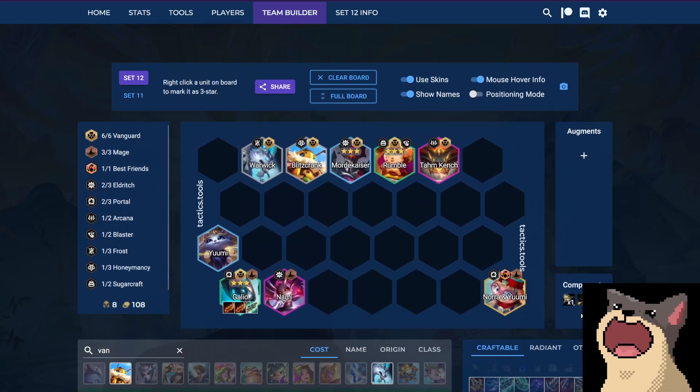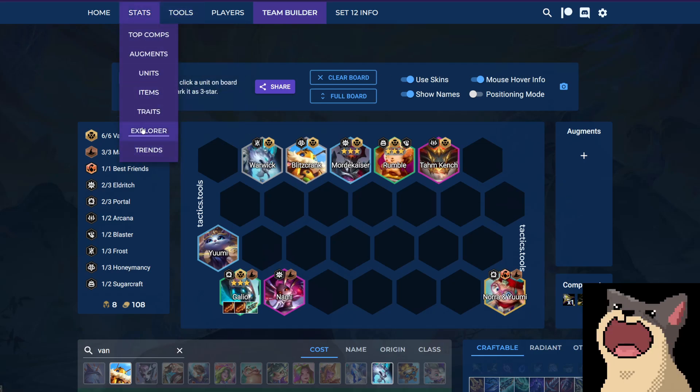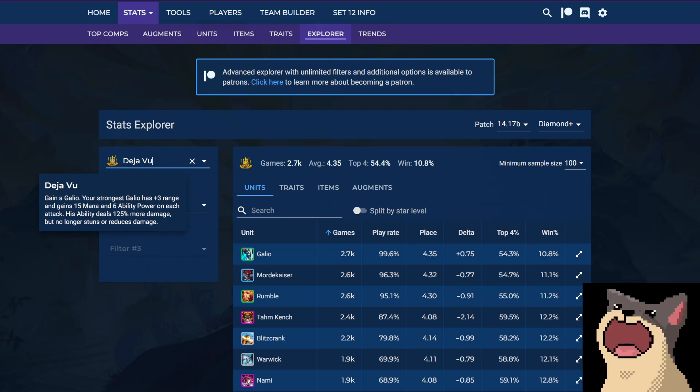I'll just show you the board here for a second. If we go on Explorer and search Deja Vu, this is the hero augment I was talking about. Deja Vu: Gain a Galio. Your strongest Galio has plus 3 range and gains 15 mana and 6 ability power on each attack. The idea is that you really want to keep hitting Galio, and then your Galio becomes a backline unit because he has 3 range. Because he's no longer stunning or reducing damage, you're basically hoping he scales up his ability power by doing as many auto attacks as possible.